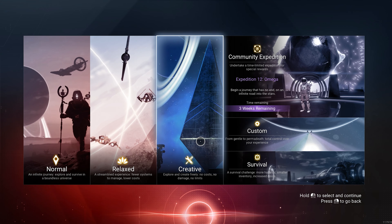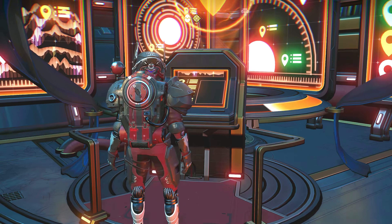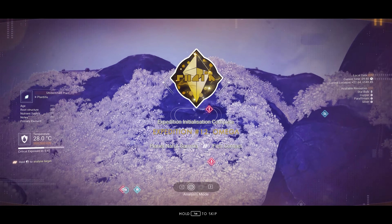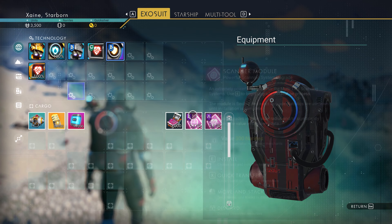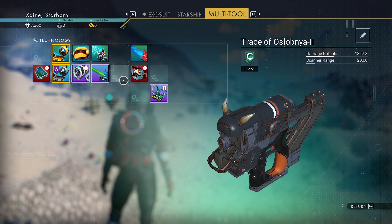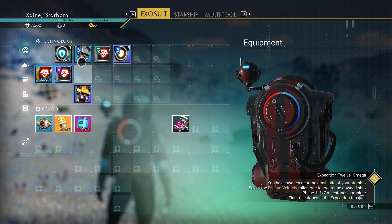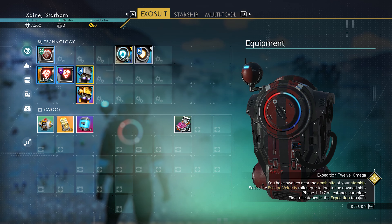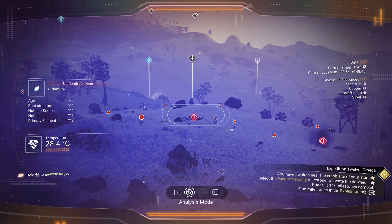First, either start a new save using the expedition as a game mode or log into an existing save, head to the anomaly and start the expedition via the new terminal next to the nexus. After initialising, scan 6 flora around you — you likely won't even need to move to get 6. Claim the rewards from ExoBotany. Install the A-Class scanning module in your multi-tool and put your mining beam in a supercharged slot if one is available. Also put the life support in your exosuit. Arrange the tech modules: put your jetpack in the lower supercharged slot, hazard protection in the other, and have the corresponding life support, jetpack and hazard protection modules touching their respective main units.